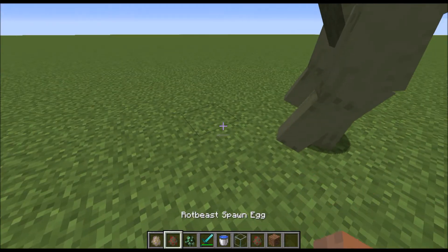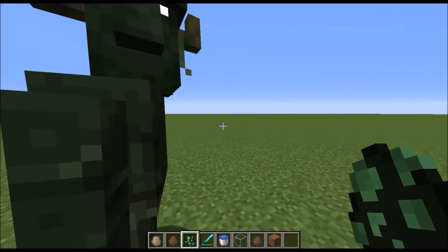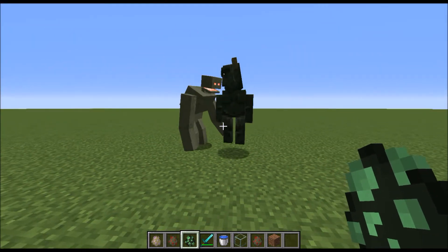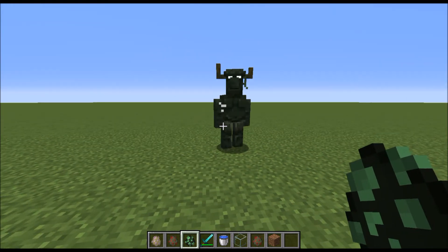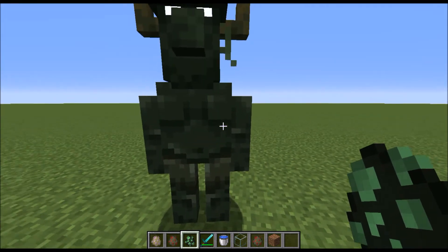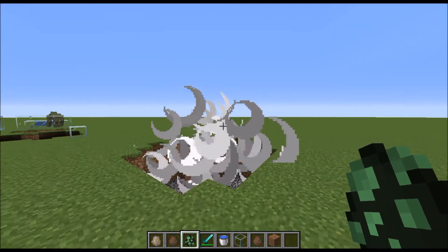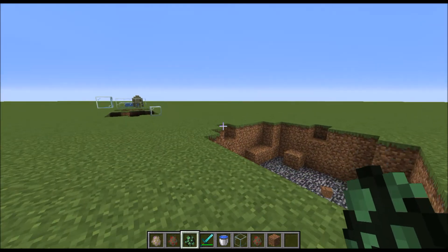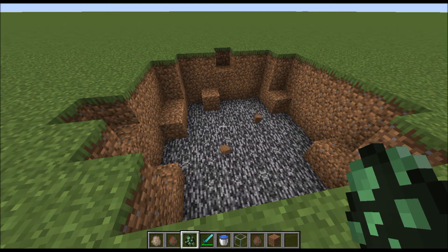I decided to spawn in another stoneborn to see what would happen, and the rot beast immediately went after the stoneborn, but the stoneborn won. So it seems like there are times when the stoneborn can win, and other times the rot beast will actually win. And even when you're in creative mode, the stoneborn still have a chance of exploding.